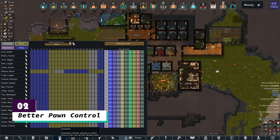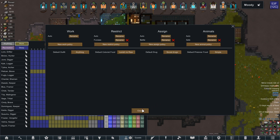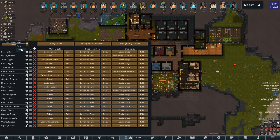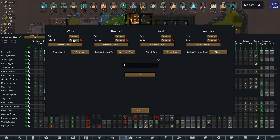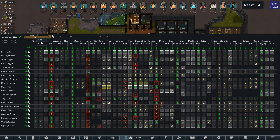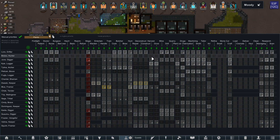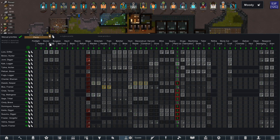Number two on my list is Better Pawn Control. This mod saves so much time after just a little initial setup. What it lets you do is have multiple policies set up for your colonists that you can quickly switch between on the fly. You can do this for restricted areas, clothing, drugs, food, and so much more. A lot of people use it to restrict their animals whenever there's a raid, or you can use it to set everyone to armored clothing or warm clothing in winter. You can also use it to change everyone's jobs to a temporary setting — for example, everyone needs to stop what they're doing and cut plants or haul. Once you start using it, you'll never want to play without it.